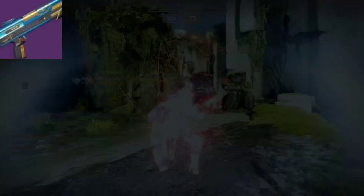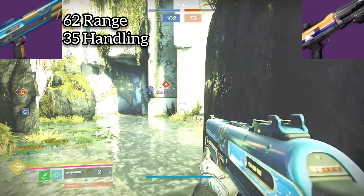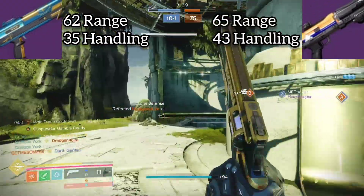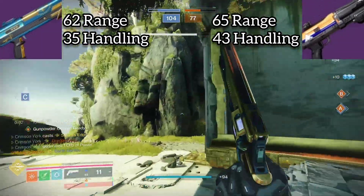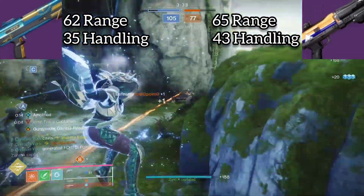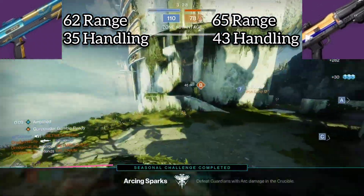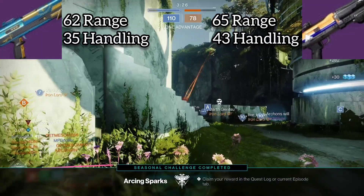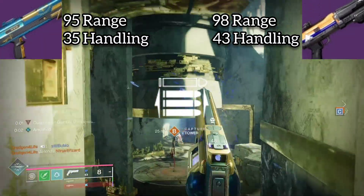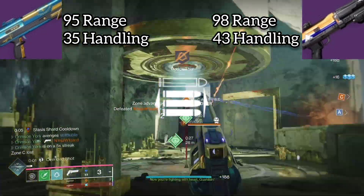Compass Rose has a base range of 62 and a handling of 35. Meanwhile, Matador has a base range of 65 and a handling of 43. If you equip them both with a range masterwork and either a range barrel or magazine with Opening Shot, you're sitting at 95 range on Compass Rose and 98 on Matador, leaving only a three range difference, which is pretty much negligible.